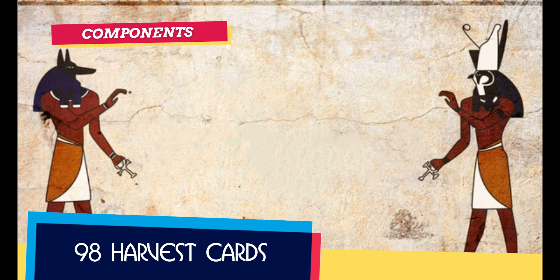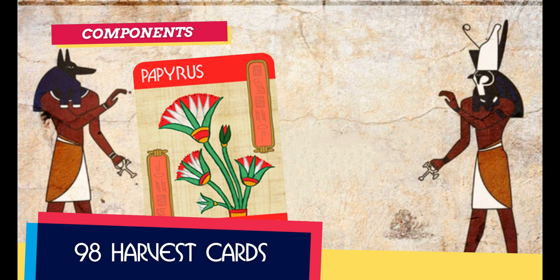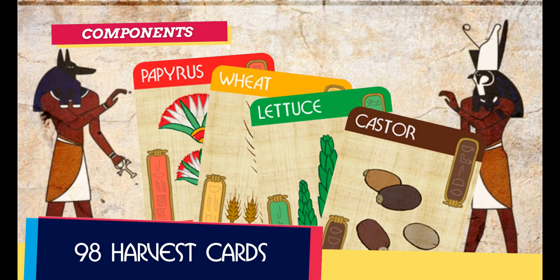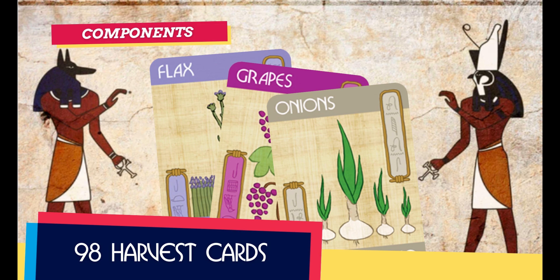In addition to the rulebook we find 98 harvest cards divided into several different crops, each with a different colour. Papyrus in red, wheat in yellow, lettuce in green, castor in brown, flax in lavender, grapes in purple, and onions in grey.